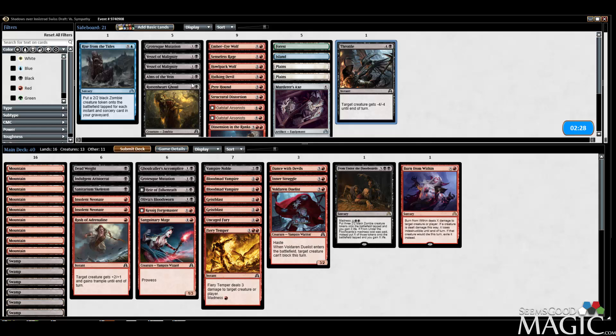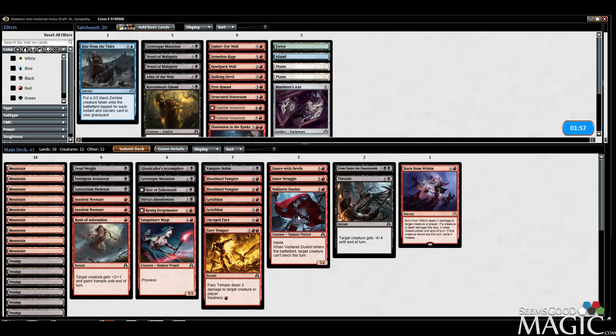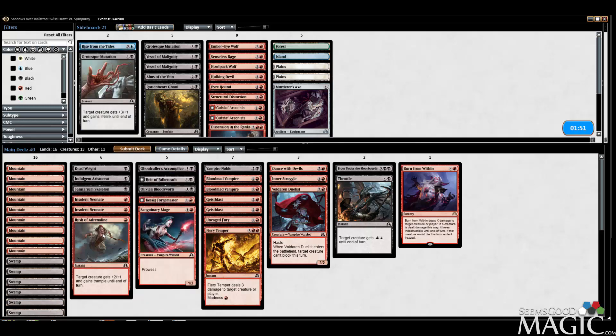Do I like anything from the sideboard? I don't think so. I don't like our tricks as much if he's got bounce — we did only see one bounce spell, but he also has Gone Missing. But Gone Missing doesn't matter — it's basically just Compelling Deterrence. He can also leave up mana to return a Scab or leave up Compelling Deterrence, which is pretty good for him. Maybe we swap in Throttle. I feel like Life Gain matters less here — I'd rather have Rush for the Trample with Uncaged Fury than the Life Gain.